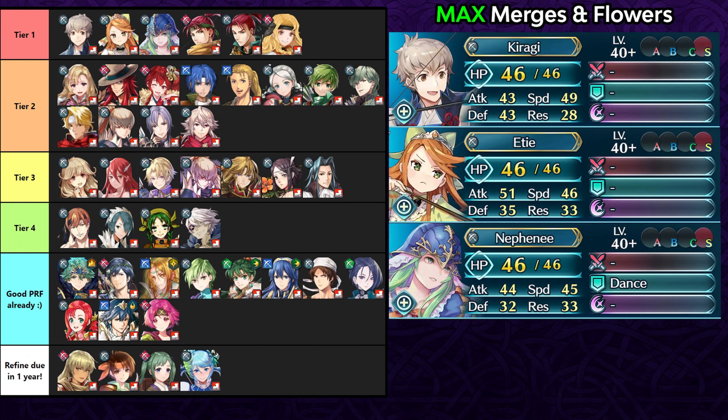For infantry bow units, White Cap Bow Plus will still see a lot of use, but if you want a mixed phase option with decent bulk, this can be a nice weapon. Kiragi and Etie lead as the modern options. Kiragi has a good mix of defense and speed, closing the gap between speed-scaling damage reduction skills and using the guaranteed follow-up as a pseudo half null follow-up to bypass follow-up negation. Etie has a high 51 attack stat, which is important since Deadeye scales off your damage output.